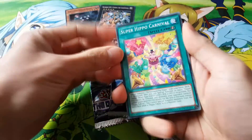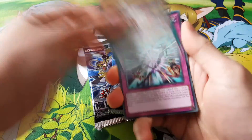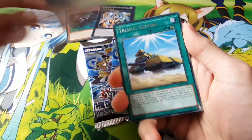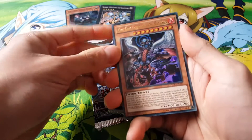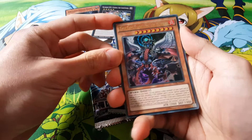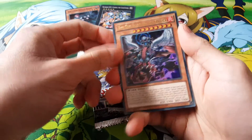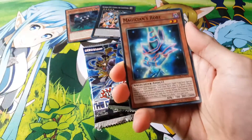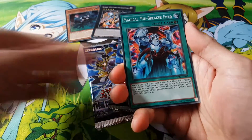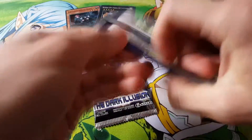Alright, we got: Super Hippo Carnival, Metalfoe Steeling, Fusion Fright Waltz, Zap Mustang, Tri-Mid Cruiser, and a True King Agni Mazud the Vanisher — pretty interesting, it's an Ultra, can't complain about that. Also Black Dragon Ninja, Magician's Robe, and Magical Mid-Breaker Field. Alright, next pack.